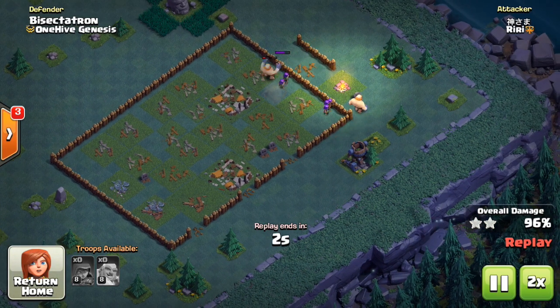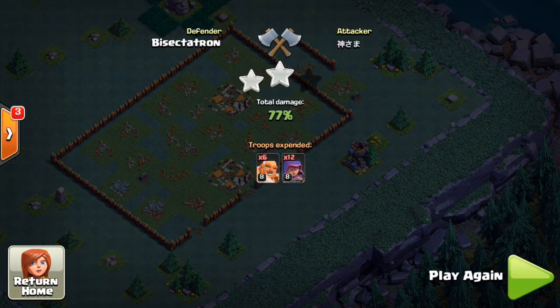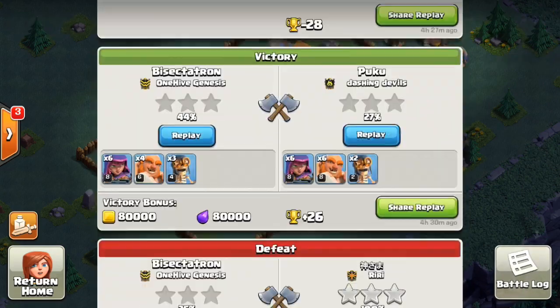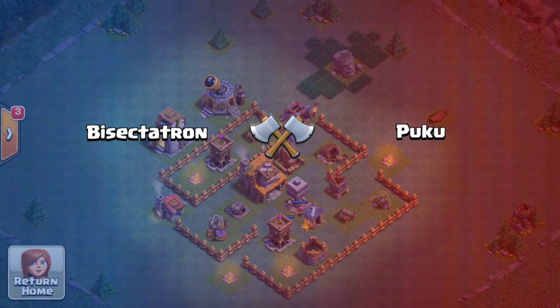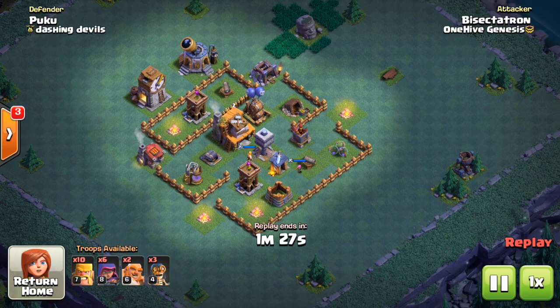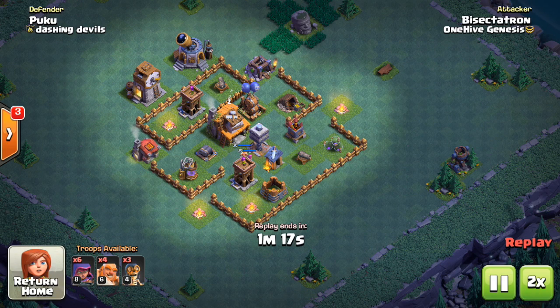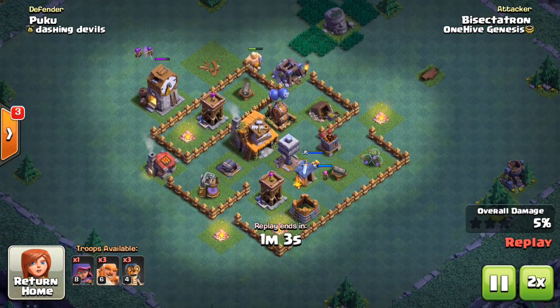Finally, among the recommended upgrades, are the storages. Get these upgraded so you don't run into situations where resources are wasted because they can't fit after you win a battle. It might feel like a useless upgrade at first, but like the clock tower, get storages done relatively early and you won't feel the pain of either waiting for upgrades or not being able to hold all the loot you earn.